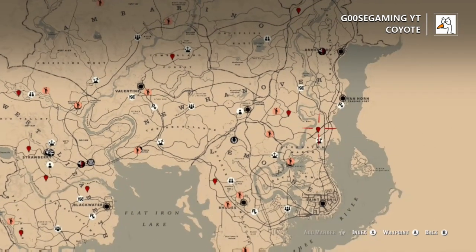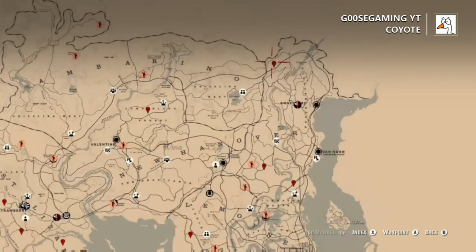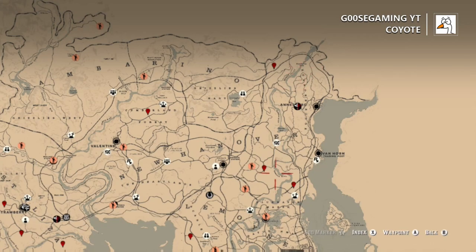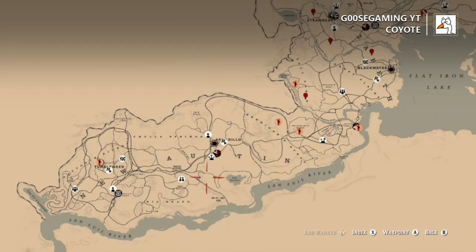Coyote have spread all over the map. Some of the spots I like to go to are over there near Blue Water Marsh. You can find them pretty commonly in Cumberland Forest. You can also find them in Big Valley, Great Plains, Tall Trees, and you can also find them in this area here around Umbadillo.